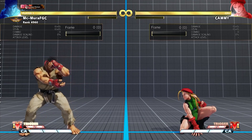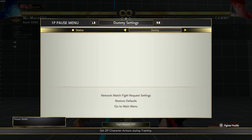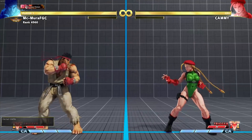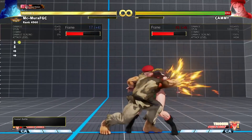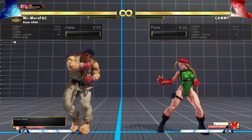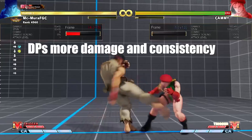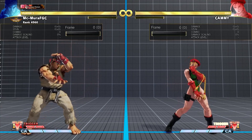The changes to his Shoryukens are really nice as well. The light and medium Shoryukens now do more damage — light does 110, medium does 120, heavy does 130. The damage buff is great. His heavy punch Shoryuken also has more range, so combos that might have whiffed before are now more consistent. The forward hitbox means new players don't have to always force the light kick into Tatsu route.